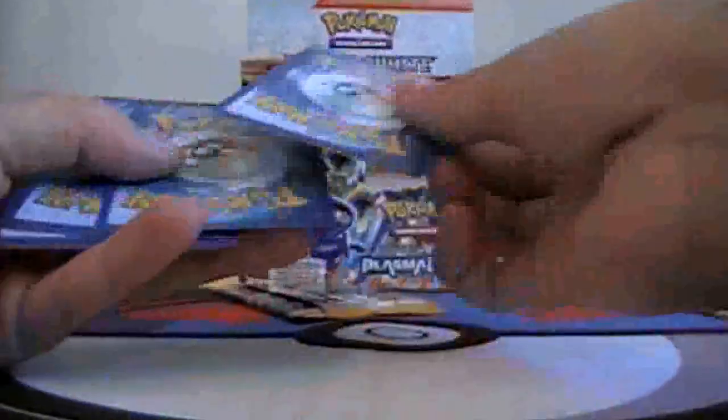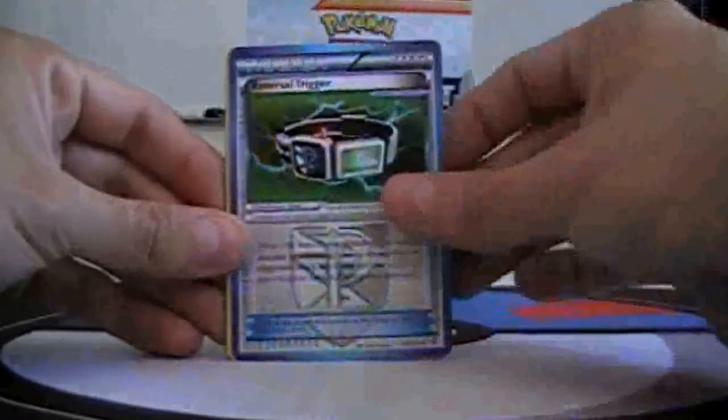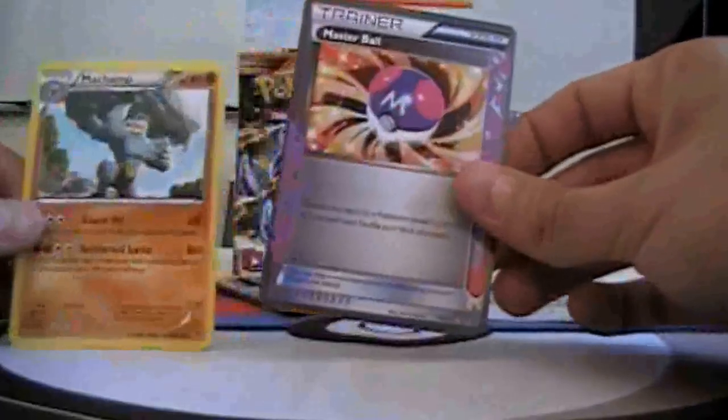Next pack: Dynamo, Kerablast, Machop, Sock, Snodder, another Reversal Trigger, Duotion, Leiron, nice — Master Ball, and Machamp.